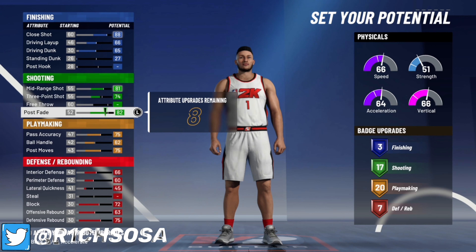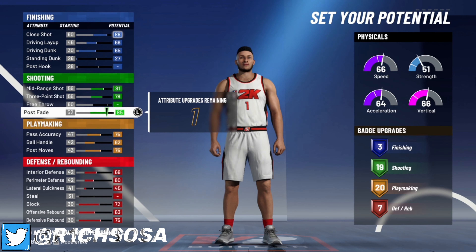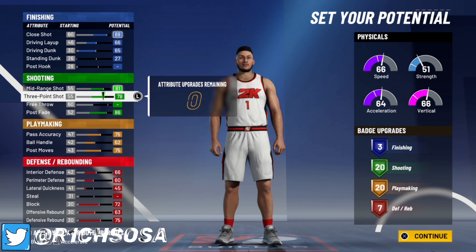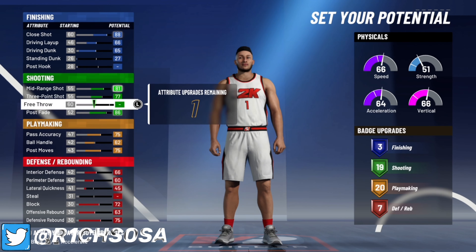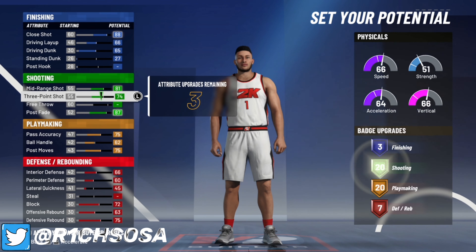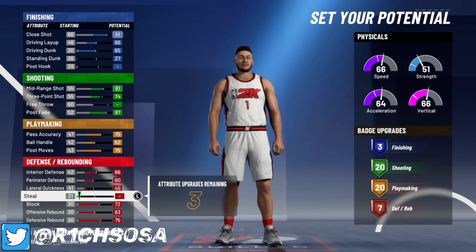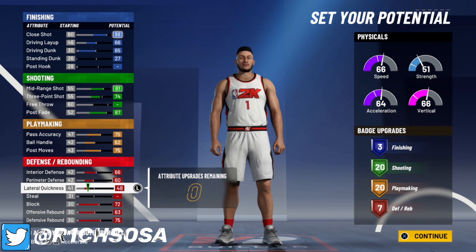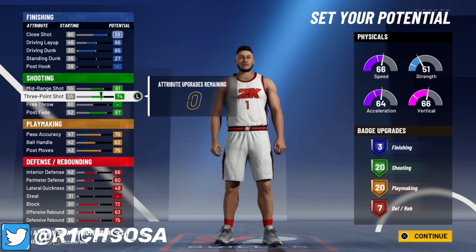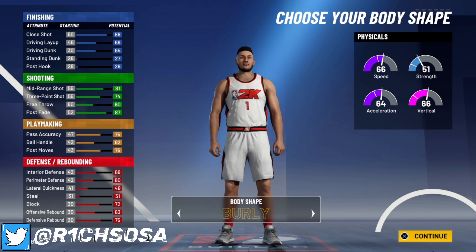We have three extra attributes we can use anywhere. If you want, you could put them back into your three-pointer — put those extra badge points in and put your post fade to an 86, and you'll still get those 20 shooting badges with your three-point at 78. If you're worried about lateral quickness, you can take those four badge points off your three-pointer and put them onto lateral quickness to make it 48. Or you can max out your three-pointer. I truly believe this year you only need a 73 three-pointer — I've been hitting consistently with mine.